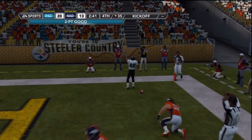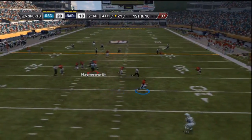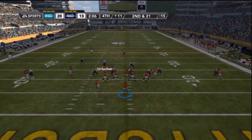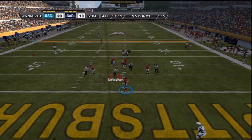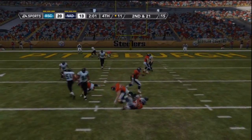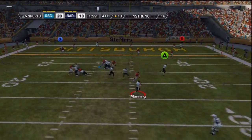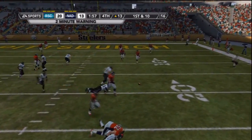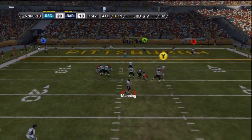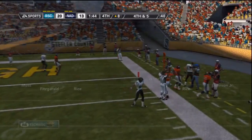We keep it a one-touchdown game by converting the two-pointer. Nottisfan's offense back on the field — Reggie White gets the sack, his second of the game. Tony Romo back to pass under pressure and Ray Nitsky gets his second pick of the game. You'd think it's over, but Peyton Manning and my offense decide to pass, which was not a good idea. Peyton Manning play action, 3rd and 9 — can they convert? No. Gronkowski gets pushed out of bounds, so I had to settle for the field goal.